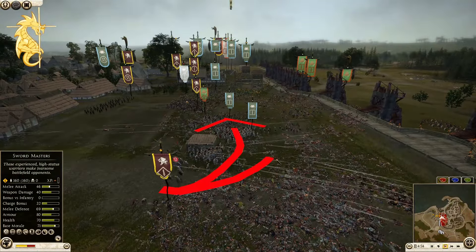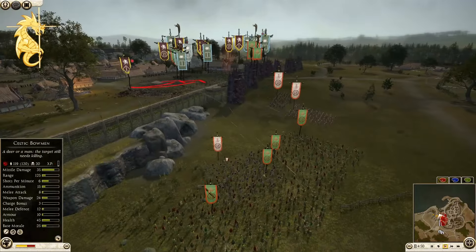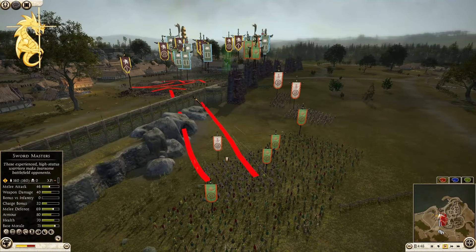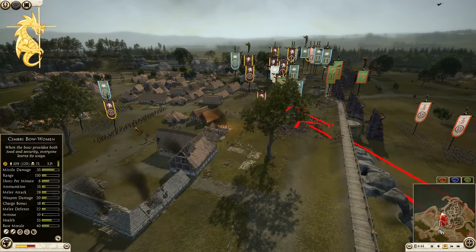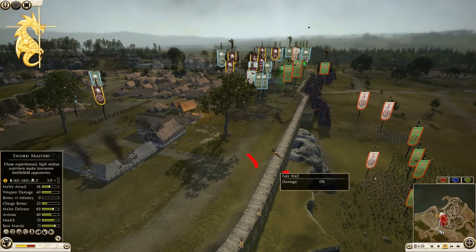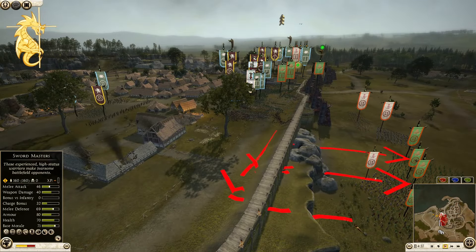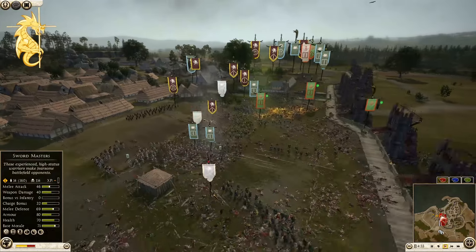Now watch this — as they roll up, the problem is that as they do that they're exposing themselves to lots of death from the outside. The cimbri bowmen and these Balearics — if the Balearics can get on this wall they can push them back, but until they do they are sitting ducks to those archers.